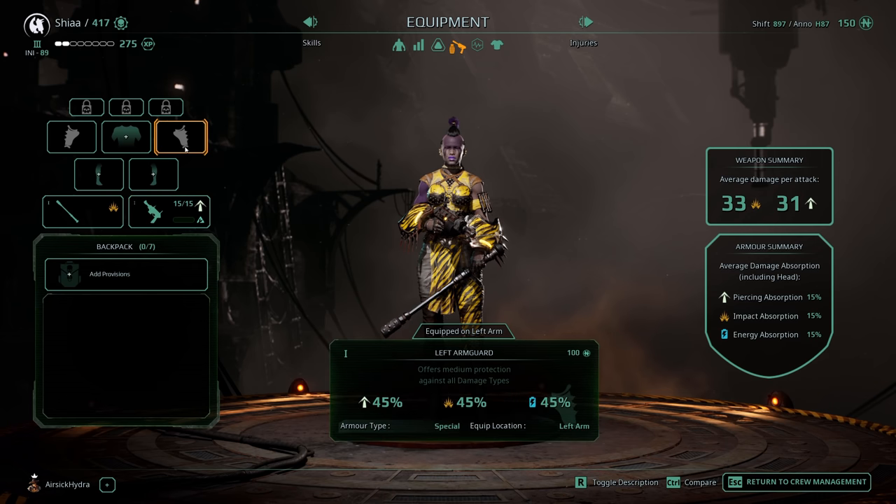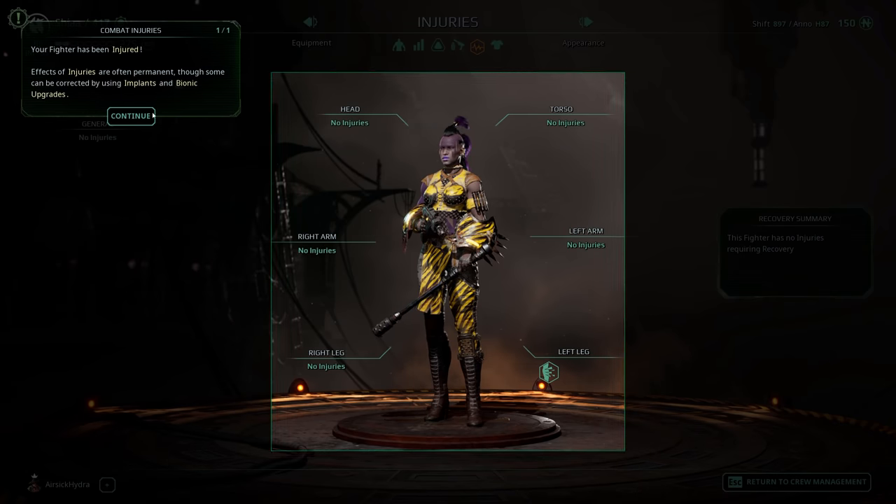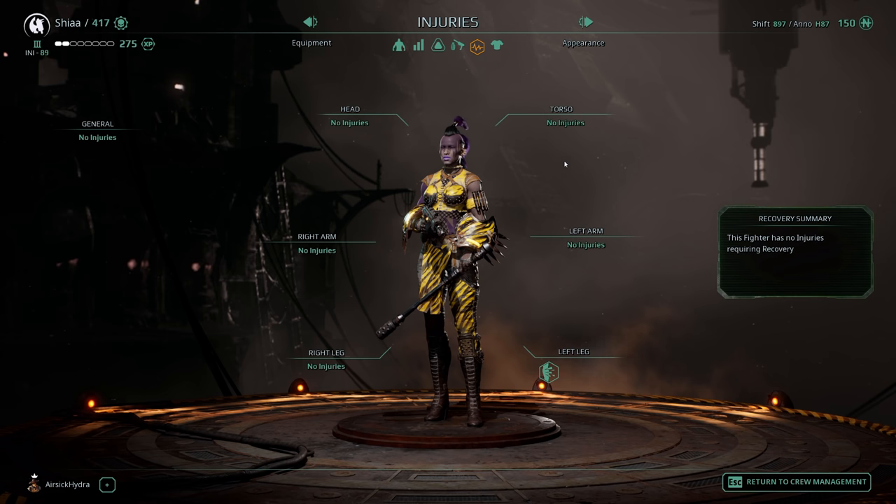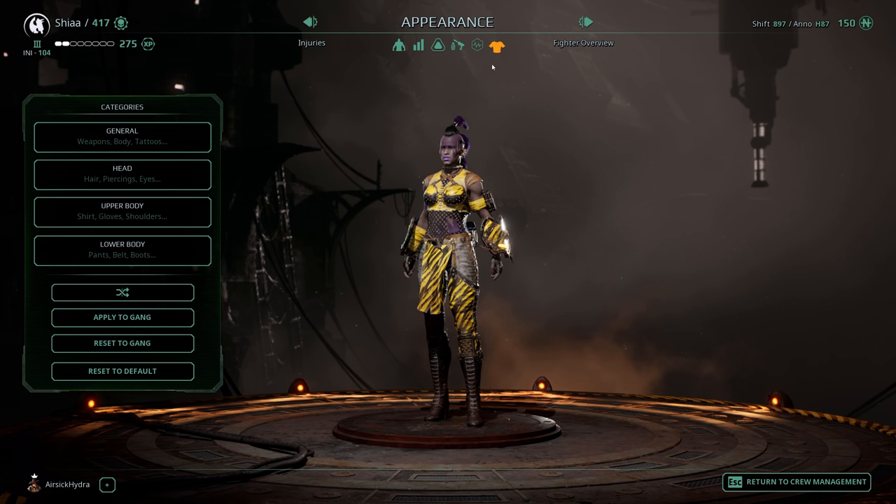Some of the characters come with some free equipment. This lovely bruiser will come with 45% damage resistance on both arms as a passive effectively. We can also check out injuries — here you can see your collection of injuries and what they are. There will be times where you can buy things to mitigate injuries, such as cybernetics. Some of them won't be permanent, and some can be mitigated by certain things — we'll cover that in another video.